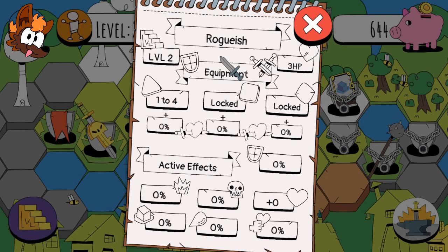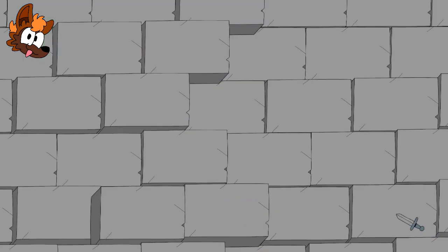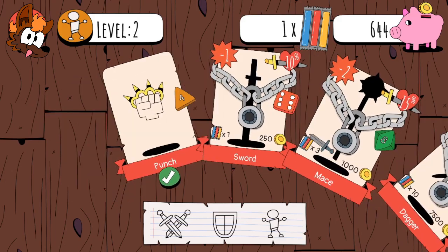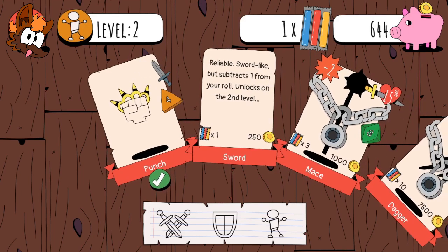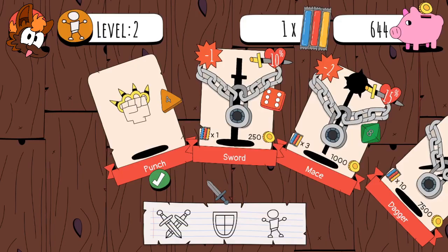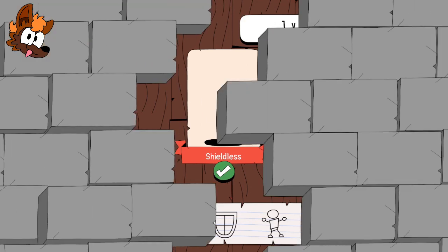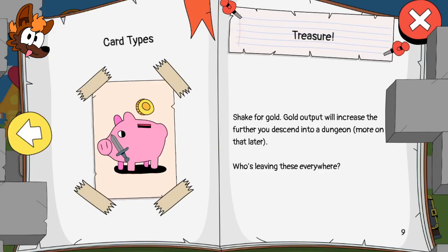Level two! More health, one to four, dice are locked. Smithy - anything I can do? Punch, sword is money. I could get an extra sword. Reliable sword light, but subtract one from your roll. Unlocks on the second level - I am at level two. Beat levels to earn delicious pops. I've got shields - shield E unlocks after level four. We'll go into the next one and beat it with our spiky knuckles.